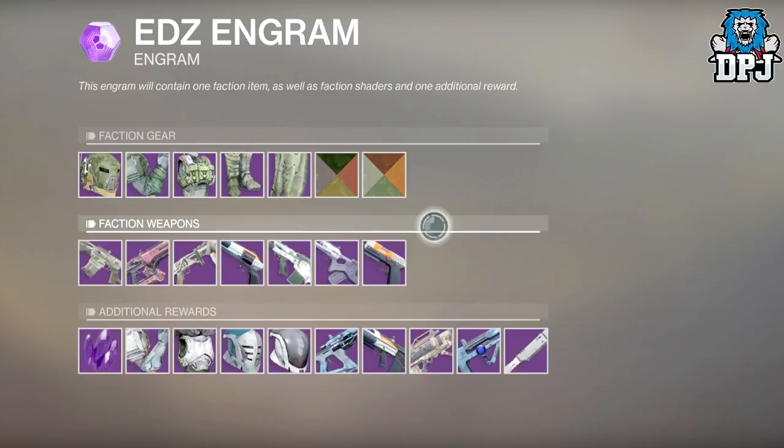What jumps out to me is the faction gear — armor which no doubt is exclusive to Dev Room K, and this is exactly what I wanted to see. Below that we have faction weapons, again something I seriously wanted to see from Dev Room K being a European Dead Zone vendor. Below that we have additional rewards which I am guessing are not exclusive here and may be obtainable elsewhere.